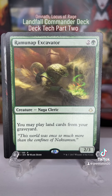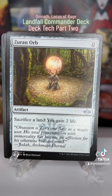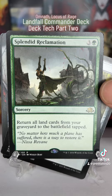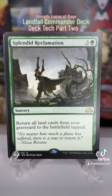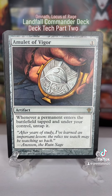But the coup de grace combo for this landfall-graveyard-recursion strategy is this beautiful artifact called Zurn Orb — for zero it allows us to sacrifice a land and we gain two life. So if we have this out we can sacrifice them all and let them burn, keeping four out so we can then hit the coup de grace: Splendid Reclamation, bringing all the lands we just sent to the graveyard back onto the battlefield tapped. And to add injury to insult for our enemies, if we have the Amulet of Vigor out, they all come back untapped and we can just unleash hell on our enemies all the way to victory.